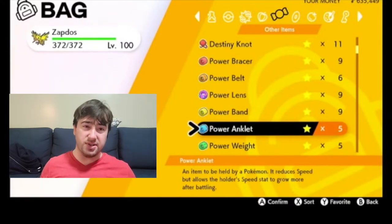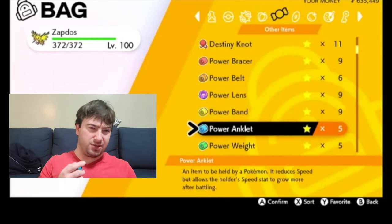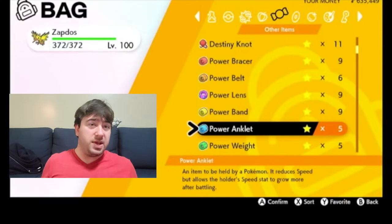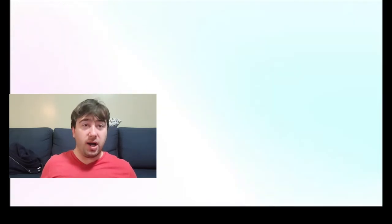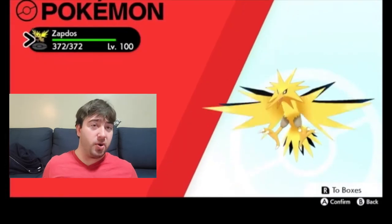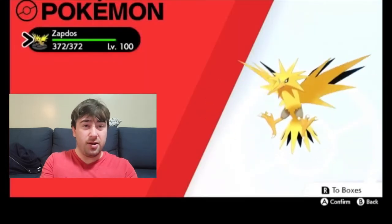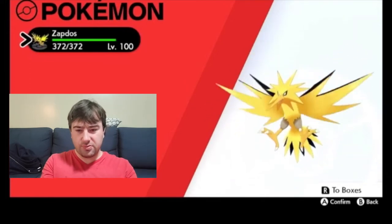Foul Play is also a move that relies on the physical Attack stat of the target. So if you have a physically oriented Pokemon, obviously you want the Attack stat. But if you have a special attacker, you want to minimize how much damage you're taking through Foul Play or how much HP you're giving your opponent back if they hit you with Strength Sap. That's why the power items are important — if you can guarantee a specific stat, you want to make sure you're not giving your opponent as many potential edges as possible.